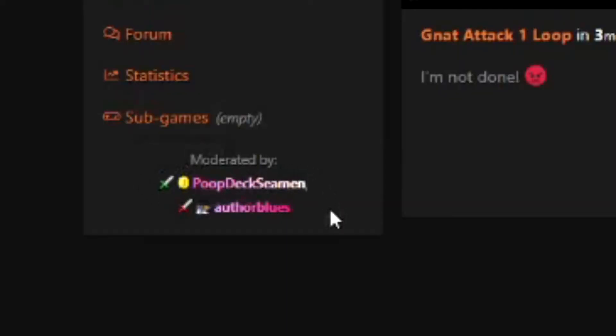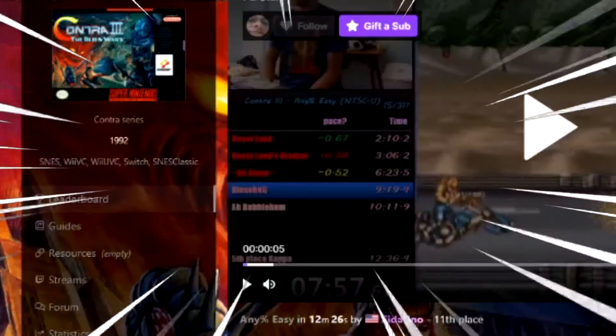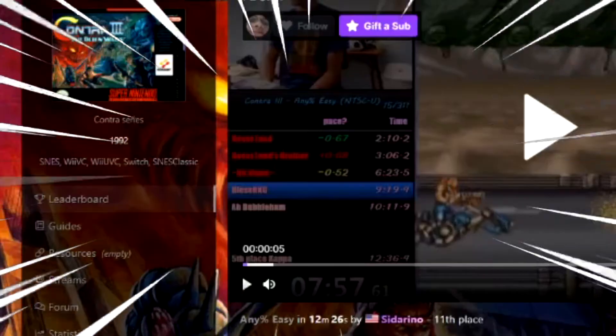Interesting run - I'd definitely think about getting back into this game. I gotta redeem myself and show the moderators - Poop Deck, Semen, and Author Blues - that I am worthy enough to hold this record again. Last but not least, we have Contra 3: The Alien Wars, any percent easy, in 12 minutes and 26 seconds. Let's go down memory lane.